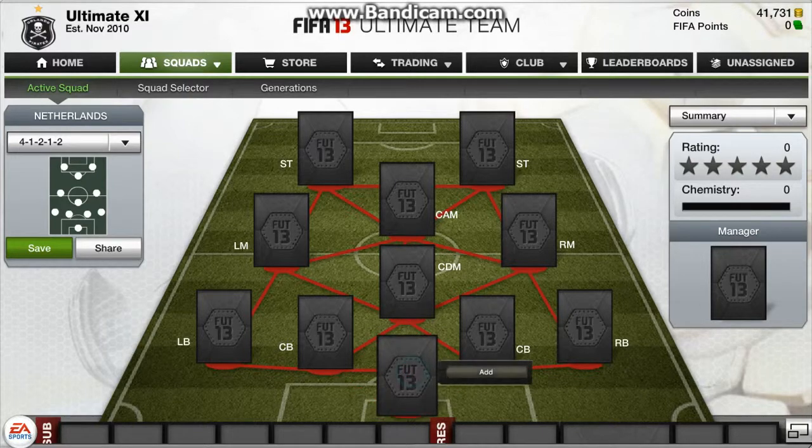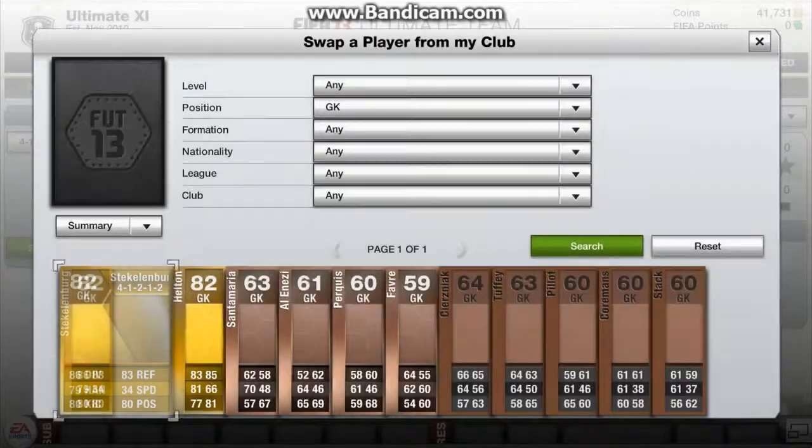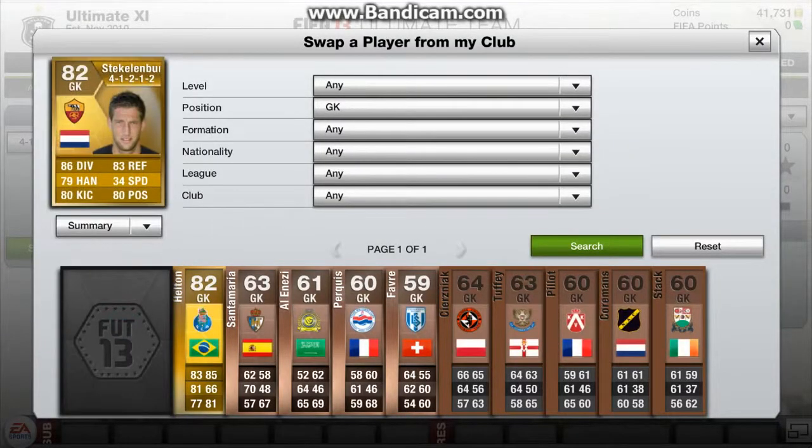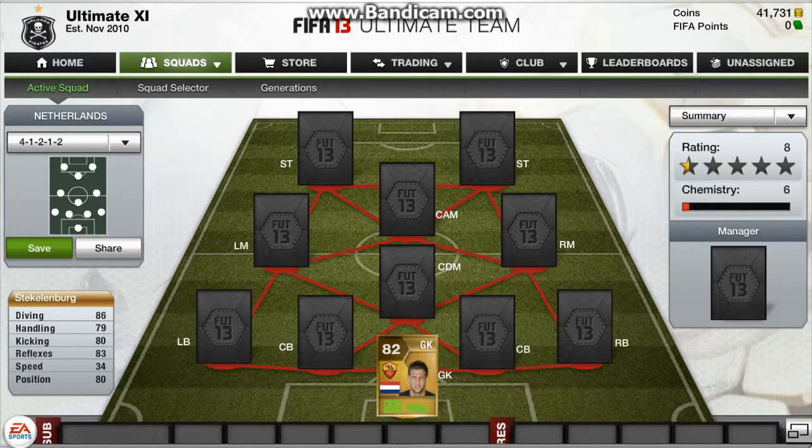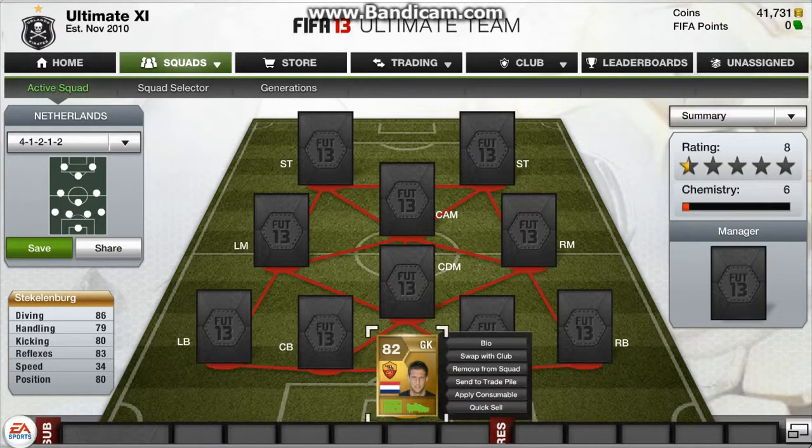Starting in goal, we've got Stecklenburg and he's got some good outstanding stats, including his 86 diving, his 83 reflexes, 80 positioning and 80 kicking. He's a very all-round keeper.